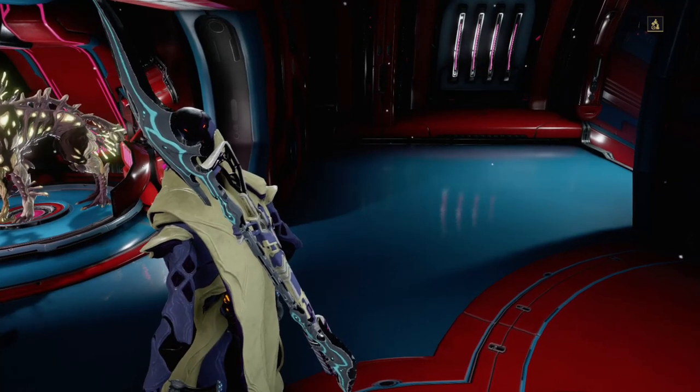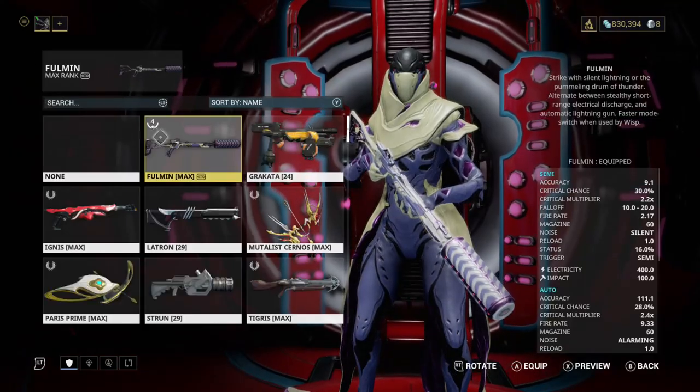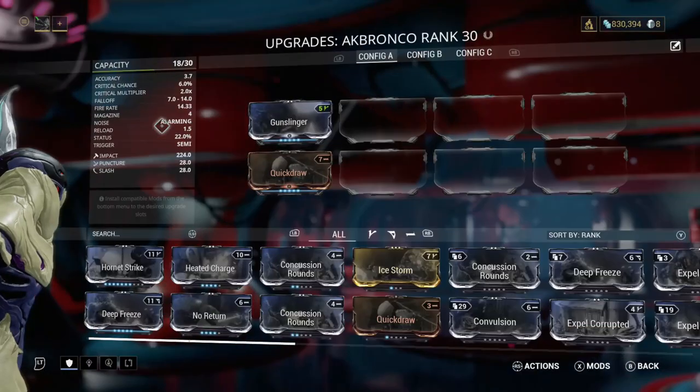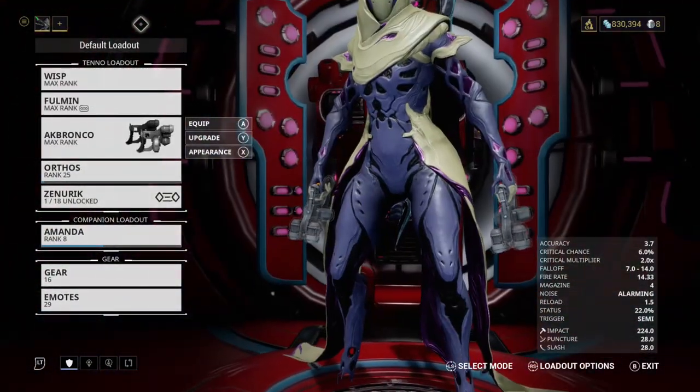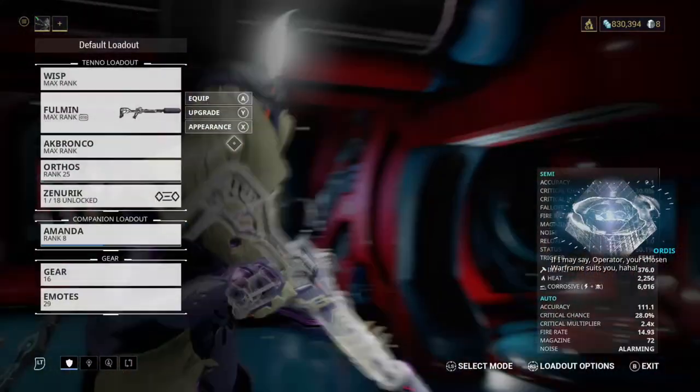Hey guys, I'm going to be showing you how to get the Fullman. The Fullman is a hybrid weapon. It switches from a Star Rifle to a Suppressed Sniper. It has a 60-round magazine and doesn't need ammo — it just recharges with a one-second reload. This weapon is a god. Anyways, let's get to it.